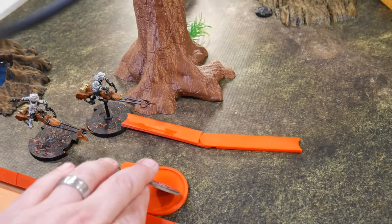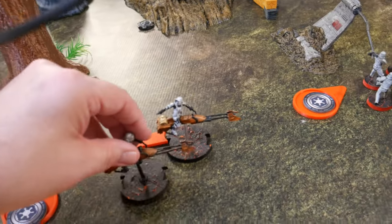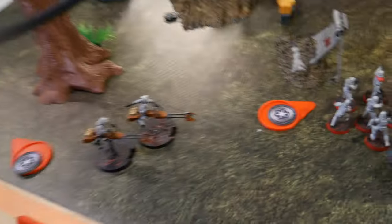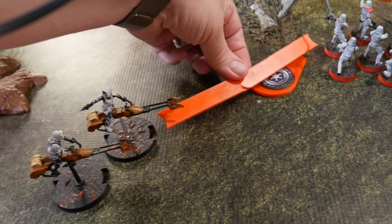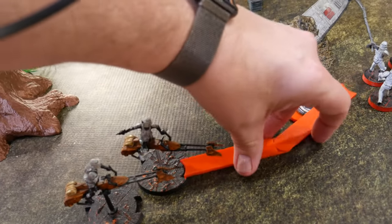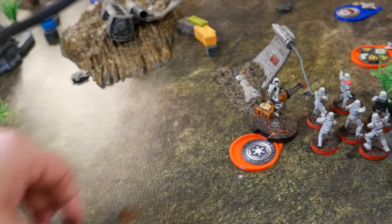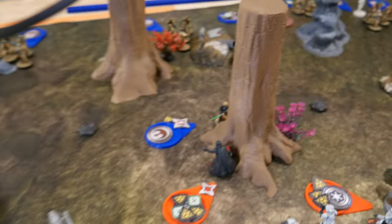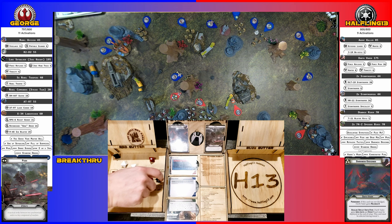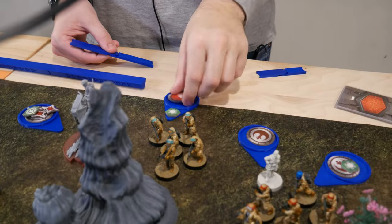Final unit for me at least is the speeder bikes. They're going to take a compulsory move over to here, then take an aim, and shoot at Luke. After verifying range, they're going to have to take a second move — that was a little bit too optimistic on my part. They'll swoop around and fire without an aim into Luke. Got three, so one, and another wound.